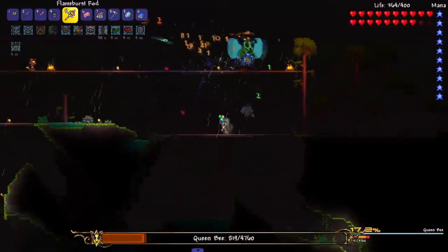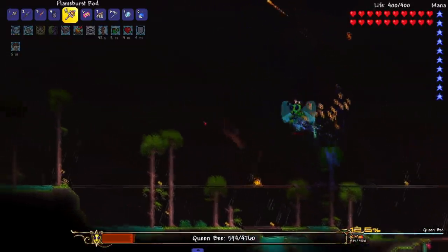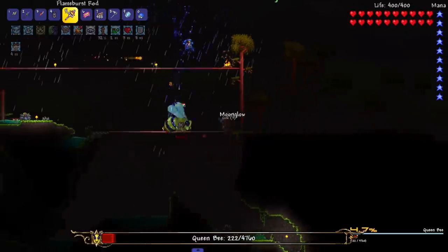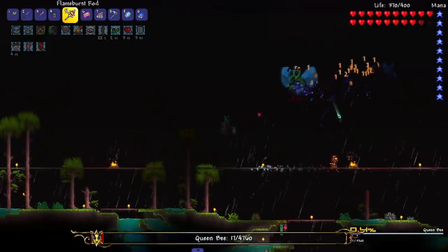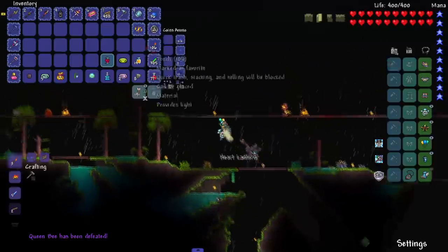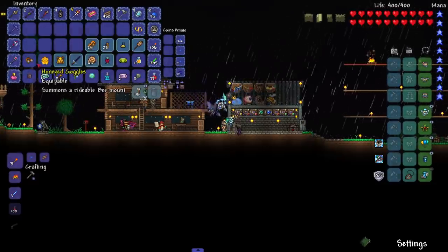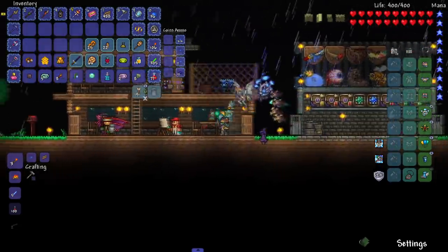This fight definitely feels faster. The valkyrie from my armor set might be helping a bit. When the queen bee stands still like this it makes life ten times easier because she just gets a barrage. I cannot see the projectiles at all out here - it's even worse out here than in the cave somehow. Did not get hit a single time though. Now I get hit by the dash - the dash is the easiest part, why do I always get hit by it? But this fight should be over. Let me snag my heart lantern.